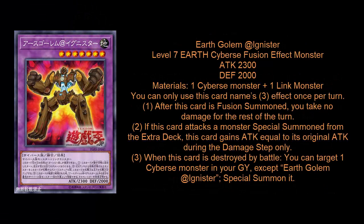Next is the Fusion monster, which is kind of like Salamangrate Violet Chimera. It requires a Cybers plus a Link monster. When it's Fusion summoned, you don't take any damage for the rest of the turn. If it attacks a special summoned monster from the extra deck, you get to double this card's attack — it's 2,300. When it's destroyed by battle, you can target a Cybers monster in your graveyard and monster reborn that card, just not another copy of itself. It doesn't feel like an actual win condition the way Violet Chimera does, where you could just one-shot your opponent for like 10,000 damage. It feels a little lackluster — not nearly as powerful as the Ritual monster. This is one of the extra deck cards I really don't think you need, especially since you also have to play the Fusion spell alongside it.